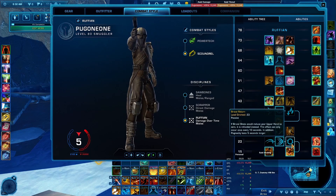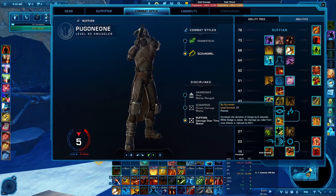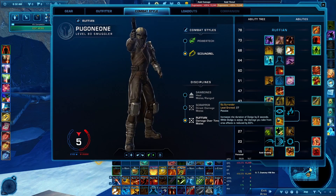In the Ability Tree, on line 23, pick Penetrating Strategies — it increases armor penetration, critical hit chance, and critical hit damage of Brutal Shots by 10%. On line 27, take Sly Surrender, which increases the duration of Dodge by two seconds. While Dodge is active, damage taken from area effects is reduced by 60%.